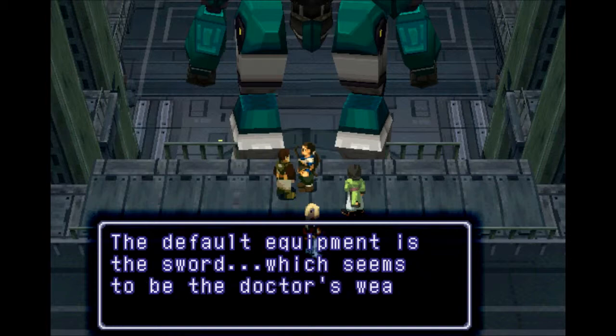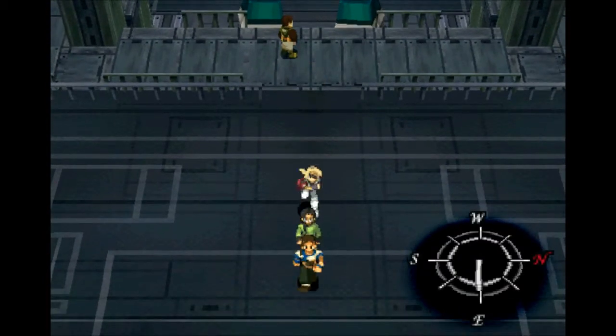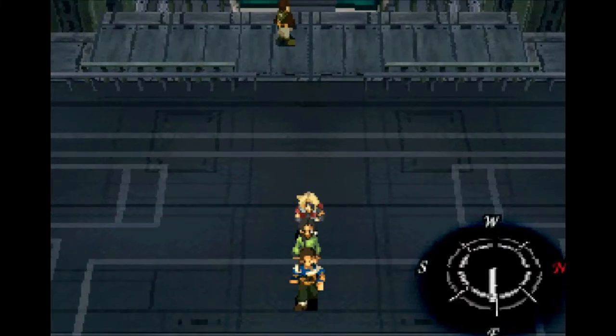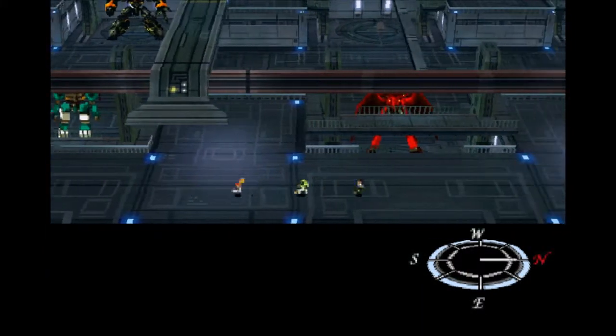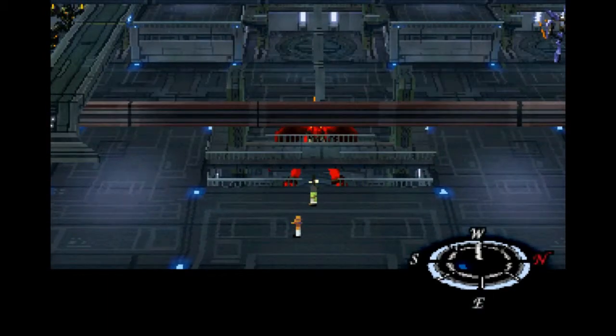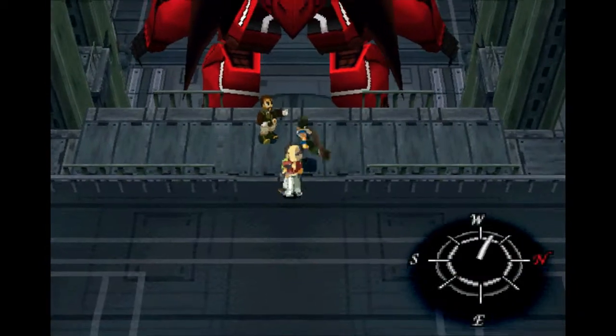The default equipment is the sword, which seems to be the Doctor's weapon of choice in Disc 2. Even though he could have used it so much in Disc 1, he just refused to slice and dice - he just wanted to punch and kick people in the face. Still a little upset about that.